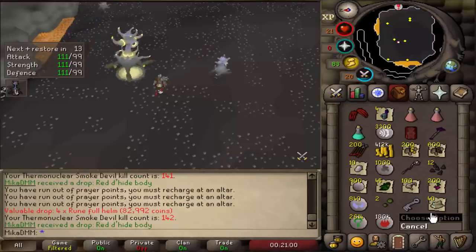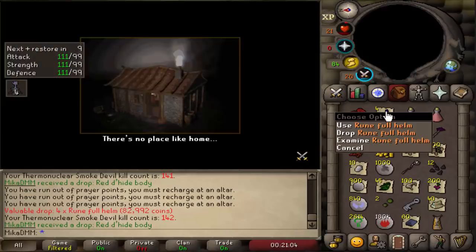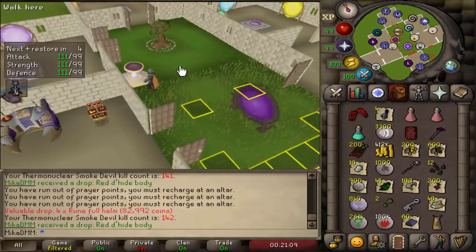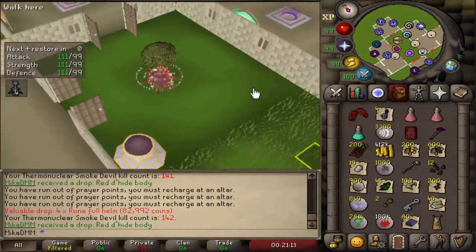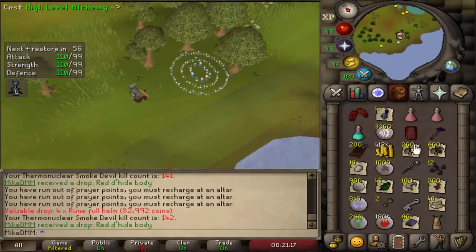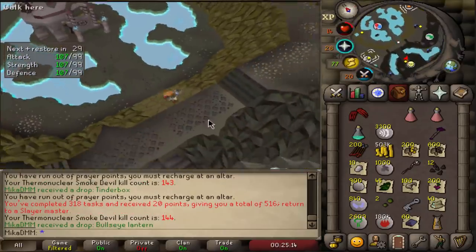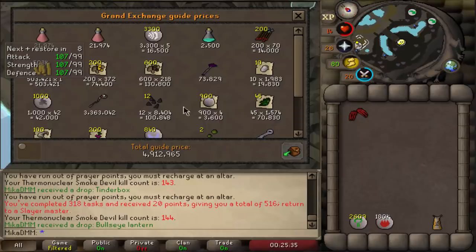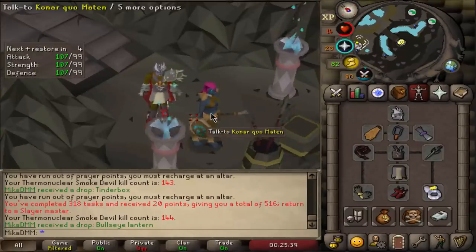Ladies and gentlemen, I present to you the first corner drop of the task — 4 rune platelegs, 4 rune fullhelms. And we're 4 smokes away from task completion. Over 150 smoke kills and only one corner drop table — but I'll take it, it's a decent one. There we go, task done! Beautiful. Let's see how much money we made — nearly 5 mil, not bad, obviously mostly because of the staff.